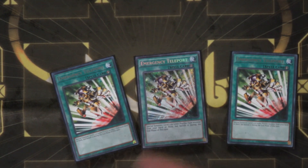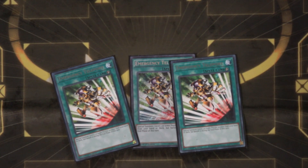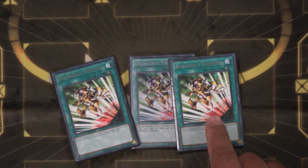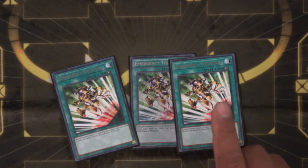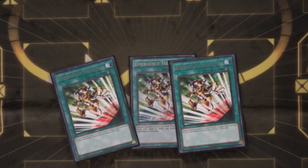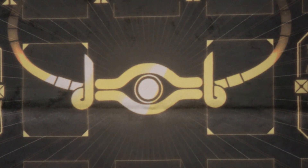Obviously three Emergency Teleport — this is just way too good, I'm glad it's at three. Going into Zeon, if you have E-Tele it's a one-card starter, but if you only have Zeon it's a 1.5-card starter because you have to have a discard. Having E-Tele as a one-card starter is just amazing — much easier than having to deal with that discard cost.